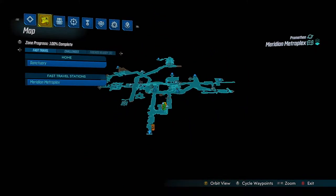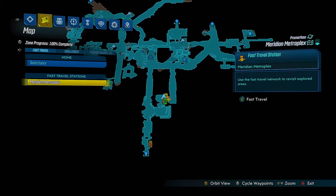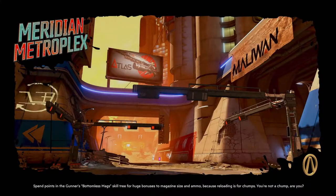When you have completed that first quest in Eckerton Row, there are a further 3 quests, and each time you complete a quest you have to go back to Ava's room on Sanctuary and click on the microphone. Each quest takes place on a new area on a previous planet: Eden 6, Pandora, and Necroteffea.